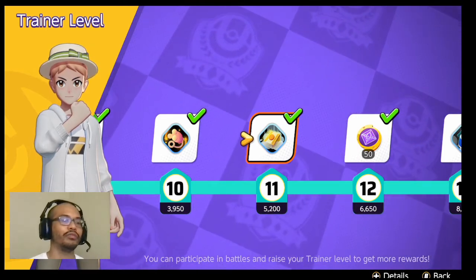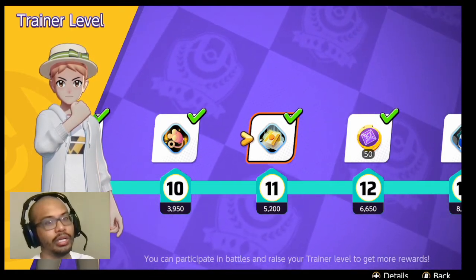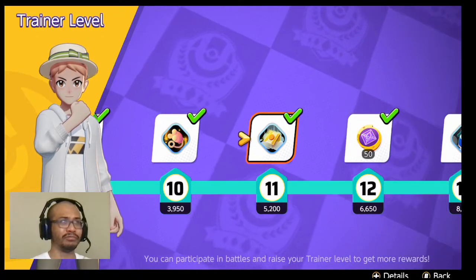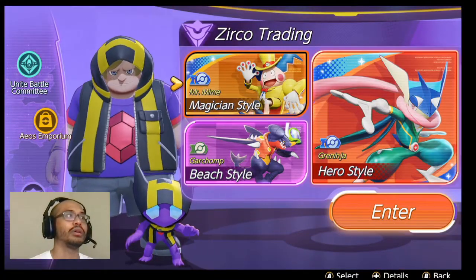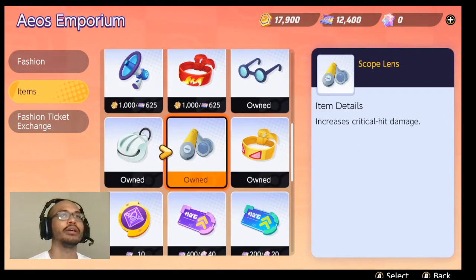The Eject Button is going to be super useful for fleeing — it really helps getting away from opponents when you're in a dire situation. Definitely invest in receiving this item. Another item to invest in is Scope Lens. Scope Lens increases critical hit damage — I would suggest maximizing this over time. It's quite useful for critical hit rates. Another item I'd recommend is Muscle Band, which increases basic attack damage.